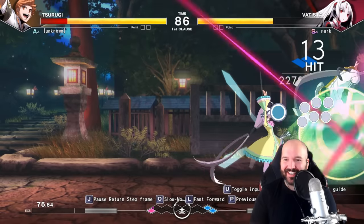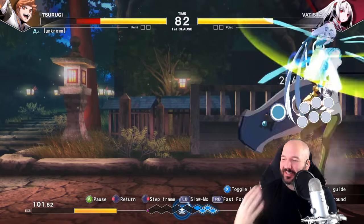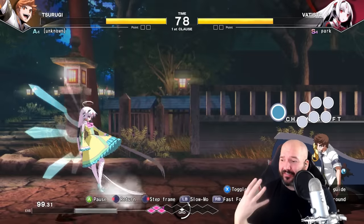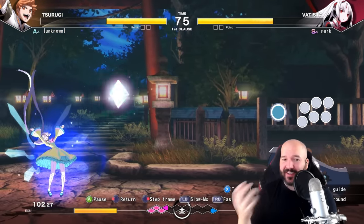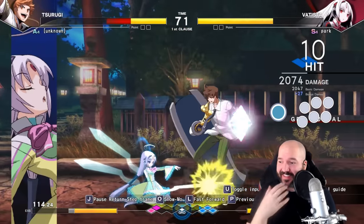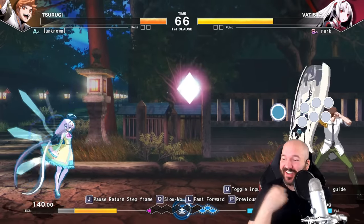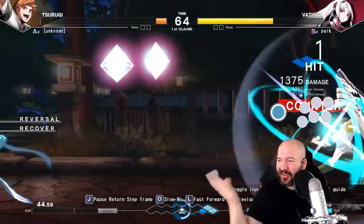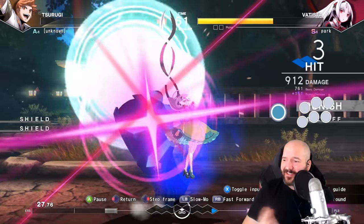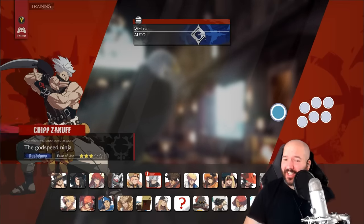That makes it even more impressive when you see high-level Vatista players and what they're able to accomplish, because if you try to do her combos it looks crazy — but people make it look effortless in matches and tournaments. I'm a huge fan of Under Night for trying different things and making characters feel really unique, and Vatista is a great example of that. If you ever want a challenge, try Vatista's combo trials in Under Night In-Birth 2.